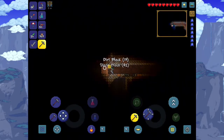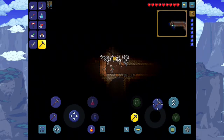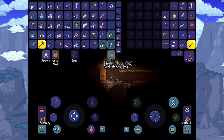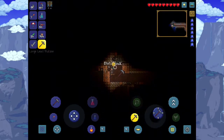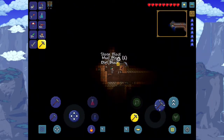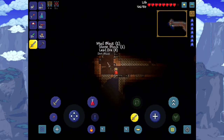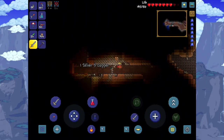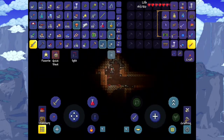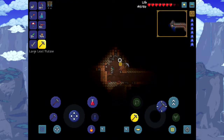Two swiftness potions would be just enough for us to complete the Eye of Cthulhu fight. There is some lead which would be useful. There's a slime willing to kill us, and there is a worm also, but we are powerful now. Spelunker potion - is it? Yep, it shows the location of treasures and ores! Let's drink it straight off!